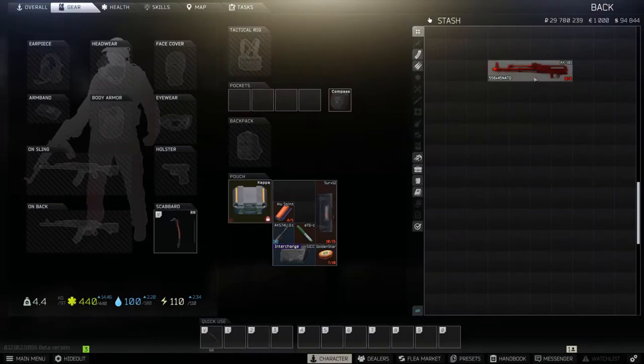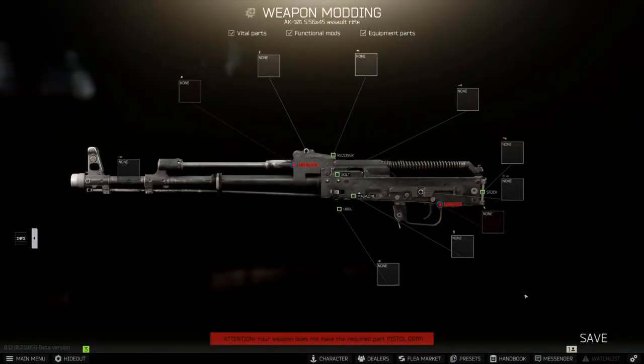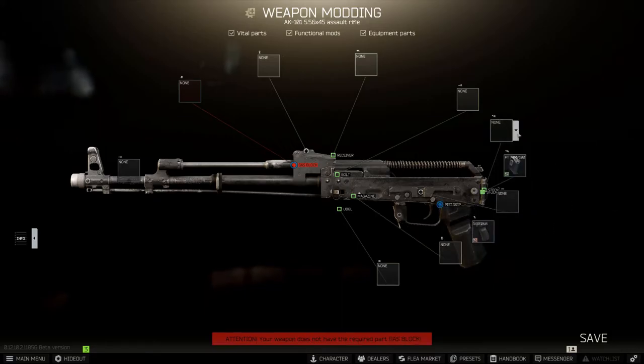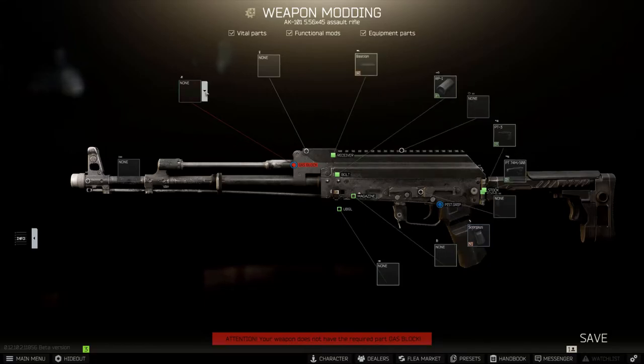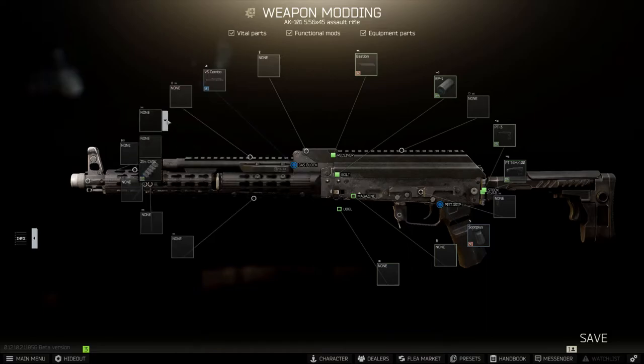With the AK-102 out of the way, we can now look at the AK-101, which is very similar. We're going to use the same Aeronok Scorpius pistol grip, the same AK-74 AK-100 PT lock with the Zenit PT-3 Klaska stock, the same Zenit RP-1 charging handle, and the same Academia Bastion dust cover. Where it differs is the gas tube and handguard — we're going to be using the VS-24 handguard, which comes in both black and white. I like to add a 2-inch guide to fill that slot, though it's unnecessary.